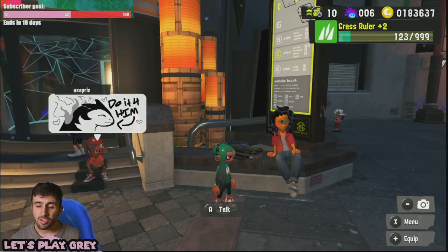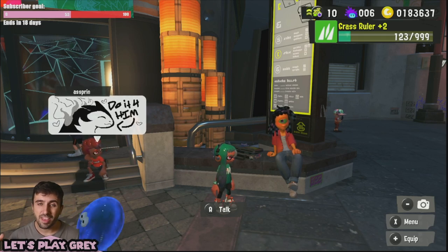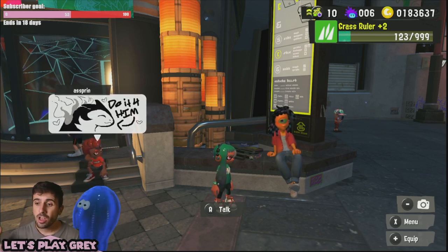Now, the next thing I want to go over is something that you can see in the top right hand corner of my screen — that is the super sea snails. You'll get super sea snails based off your team's score at the end of Splatfest. So once this weekend is over, you'll get your super sea snails.